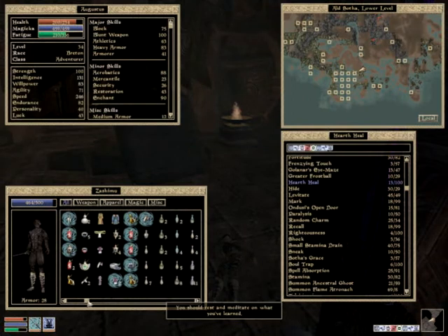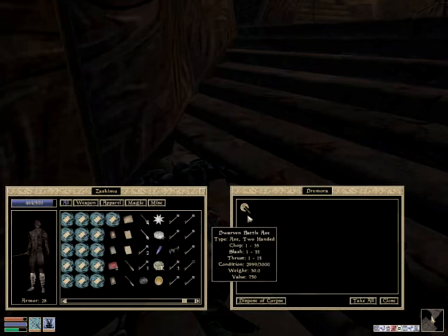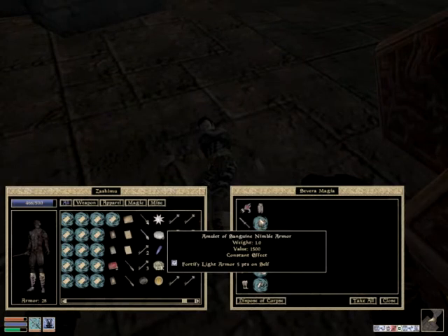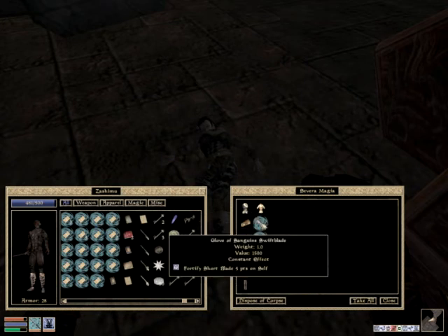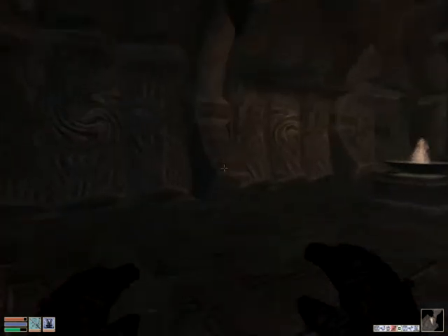More Dremora. What did they have? A Dwarven Battleaxe — it will be a cold day in hell when I care about that one. Constant effect fortify light armor, three Daedric darts, and a Daedric Tanto — this woman was loaded. Three constant effect items and Daedric darts, very nice. Looks like the temple quests are not really for beginning characters.